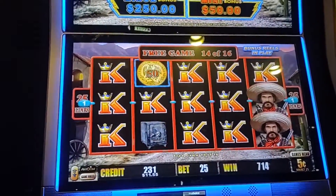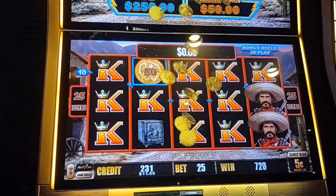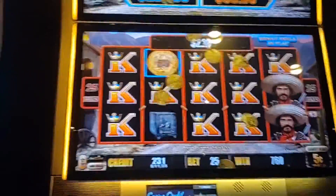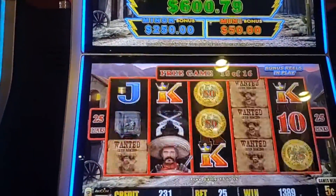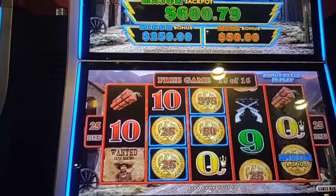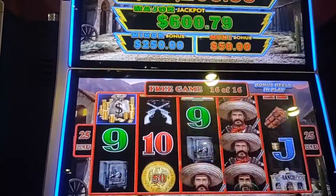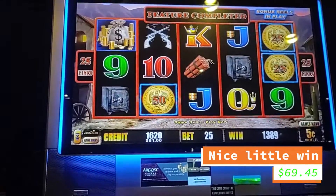I didn't mean to do that unless I did — I meant to do that because they got me all the kings, right? Now that's a coin shower! Oh, grab the coins, grab the soap, we got a shower. $33.75. One coin is all we needed. Last spin. Wow, that's what I'm talking about — that's a good bonus.